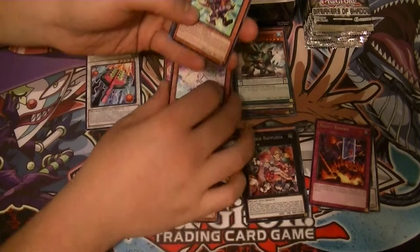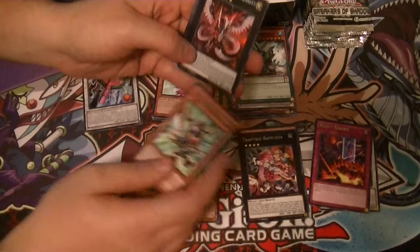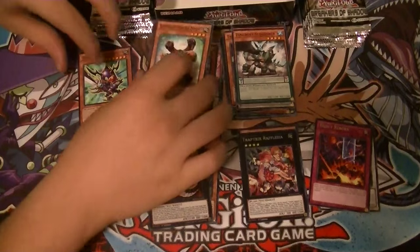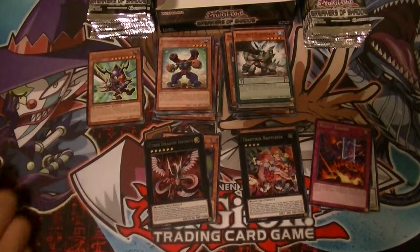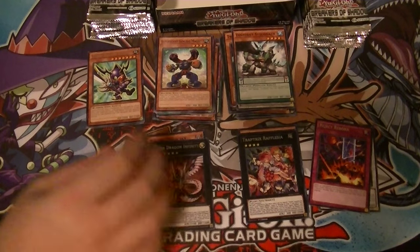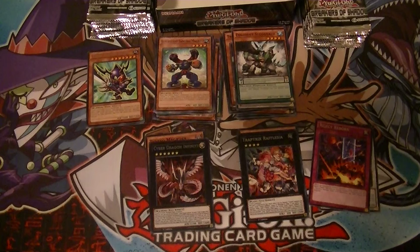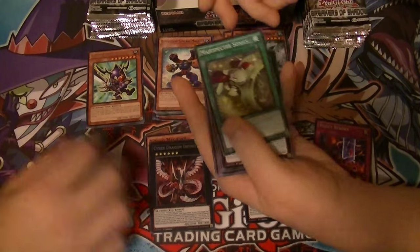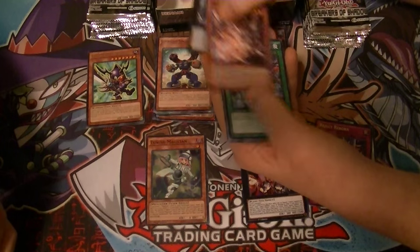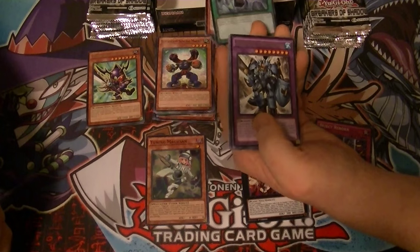Toon Buster Blader, and Cyber Dragon Infinity — called it! One of the most expensive cards in the set. Yep, third most, behind Strike and Sorcerer. Let me see this. It has the infinity symbol — well, its tail is the infinity symbol.